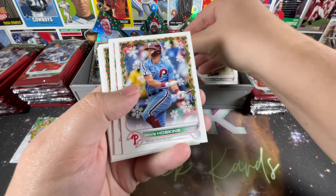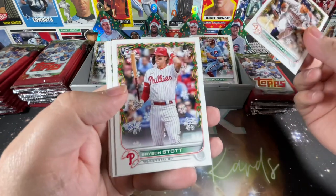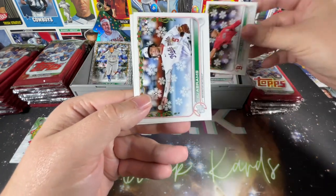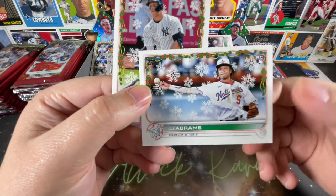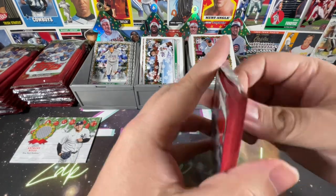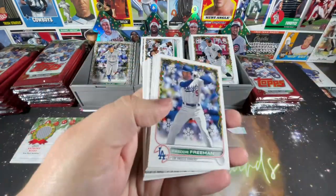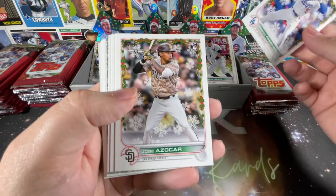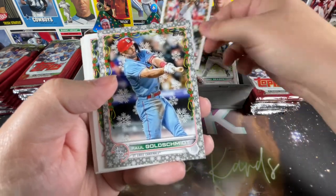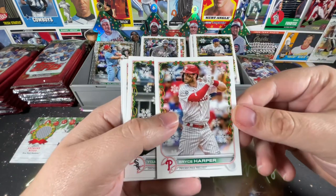Alex Verdugo, Rhys Hoskins. Elehuris Montero, MJ Melendez — that's a good one. Alex Bregman, Bryson Stott rookie, Rafael Devers — another one that could be a sweet short print. CJ Abrams there he is in his Nationals uniform, and the Judge himself, Aaron Judge. Freddie Freeman, Jose Abreu, Corey Seager, Andre Pallante, Paul Goldschmidt as our metallic snowflake — shame we can't turn that in for credit. Bryce Harper, Yoan Moncada, Nick Castellanos, and Gerrit Cole.